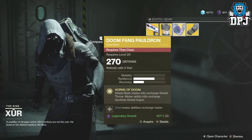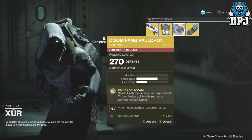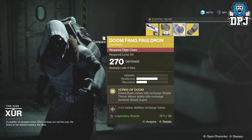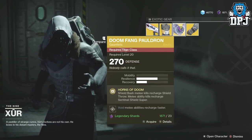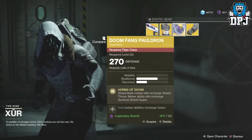For the Titan we have the Doomfang Pauldrons, which will cost you 23 legendary shards again, 270 defense. Horns of Doom — Shield Bash melee kills recharge your Shield Throw melee ability, and melee ability kills recharge your Sentinel Shield super.